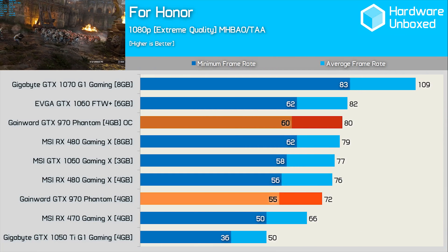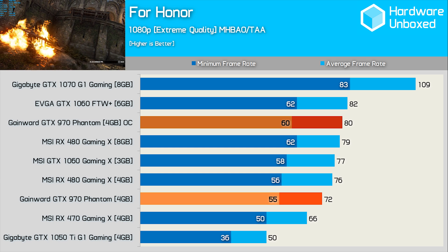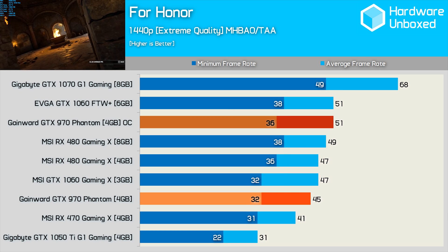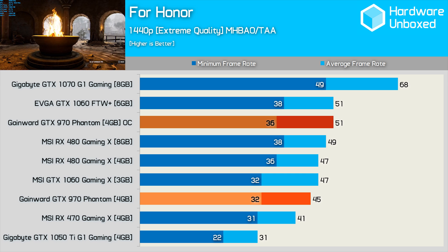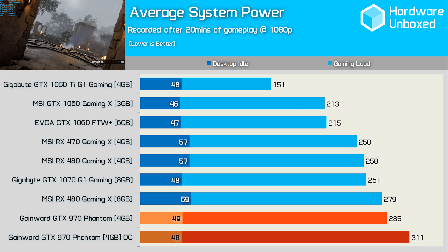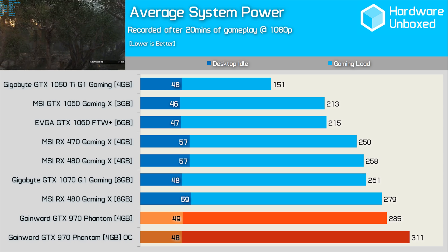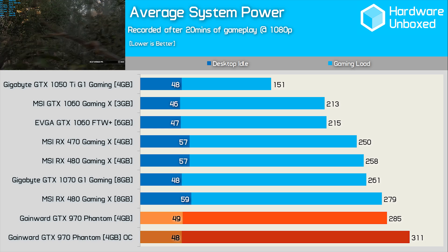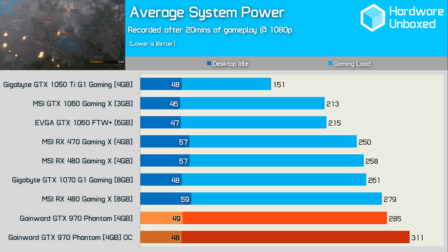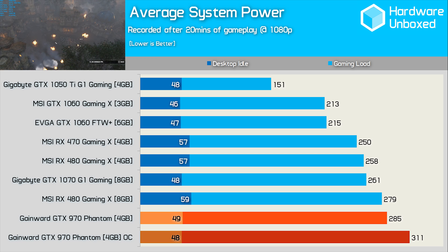Last up we have For Honor. Here the GTX 970 wasn't a great deal slower than the 4GB RX 480 out of the box. Overclocked it was able to close in on the GTX 1060 6GB and RX 480 8GB graphics cards. At 1440p the GTX 970 remained very strong, with margins going almost unchanged. When it comes to power consumption, Maxwell was very efficient for its time and even today is still impressive. The factory-overclocked Gamewood model only consumes slightly more power than MSI's RX 480 Gaming X 8GB, and our overclock only increased system consumption by 9%. However, that is almost a 50% jump in total system power consumption compared to the EVGA GTX 1060 6GB card, for which the 970 was mostly slower.